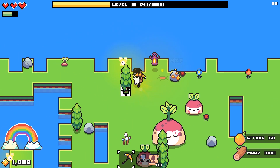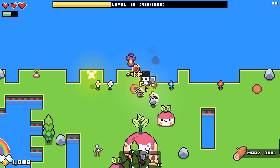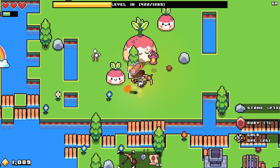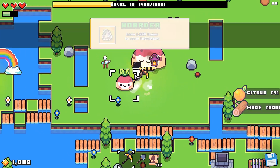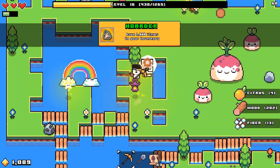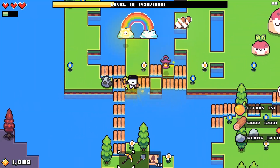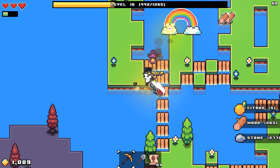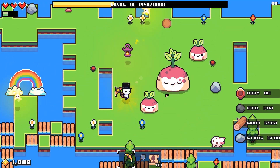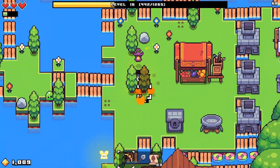Maybe we should get some market stalls up here, just so I have a reasonable distribution of potential things that I could buy at any point in time. I'm certainly not making a whole lot of money right now, but I also don't have a whole lot to spend it on, because this market stall is useless.